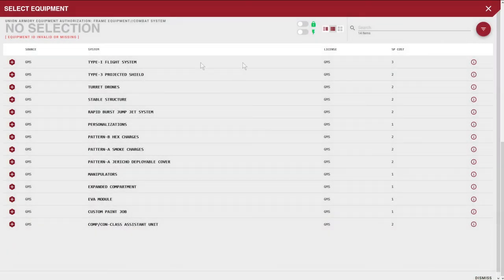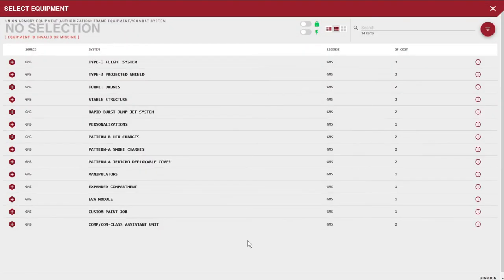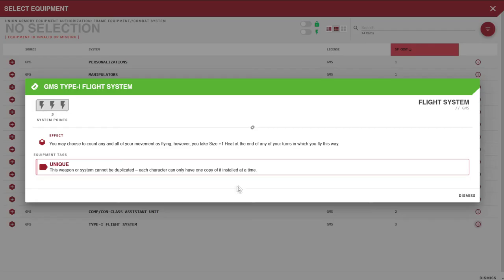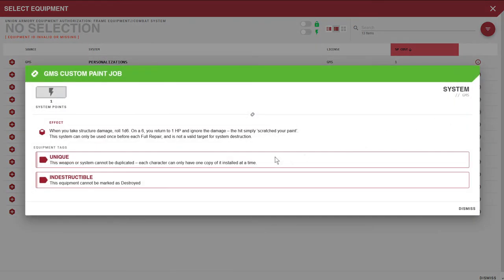Now let's move on to systems. I should only have six system points. Each system costs a different amount of points. First thing I have to get is the flight system — it's three system points, so half your mech's customization budget goes into integrating the flight system, which makes sense because getting a big hunk of metal to fly takes a lot.